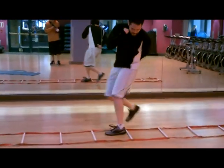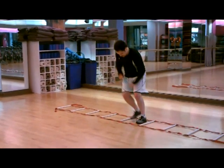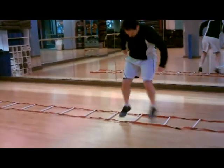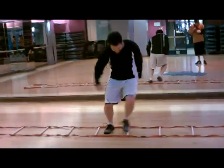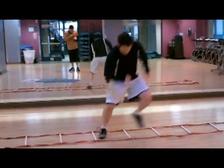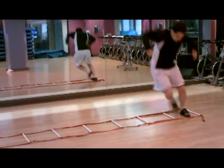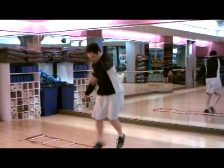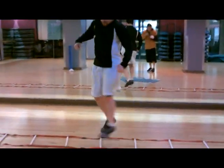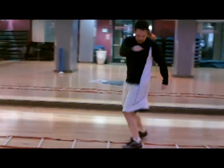As soon as you hit that back square, you explode forward. There you go, you got it. As soon as you hit the front box, you're ready to explode back — this is the tougher half. Make sure the chest stays squared up to the front and you're just moving at the waistline. That's good stuff, Ray Ray.